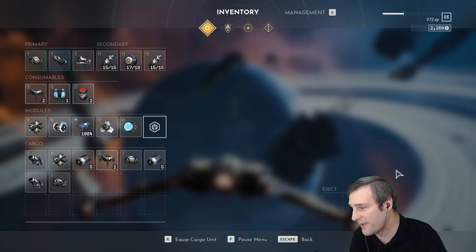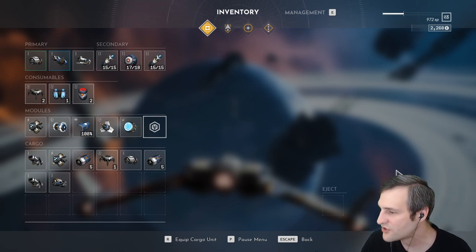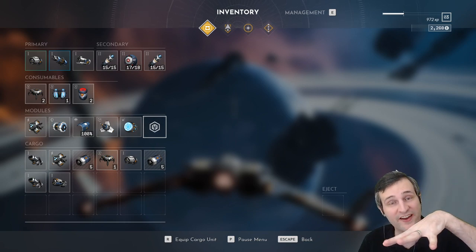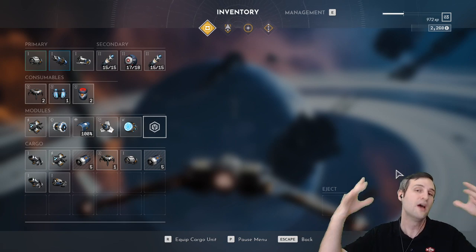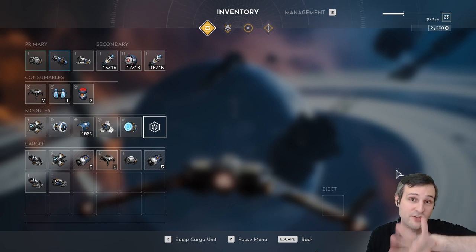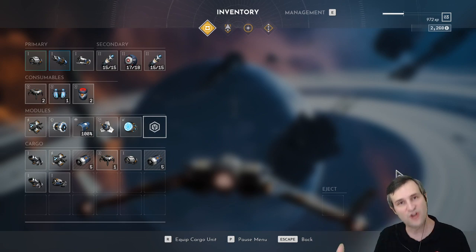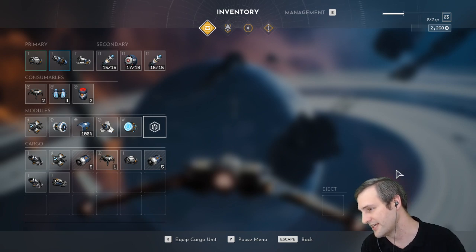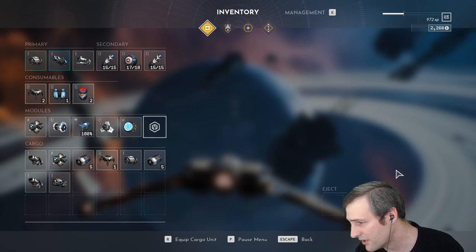Can we enter planets? Yes — you'll be able to go to specific handcrafted locations in the atmosphere of planets, and for certain planets you can fly into the crevices including cave structures. So yes, you can enter planets very much so.